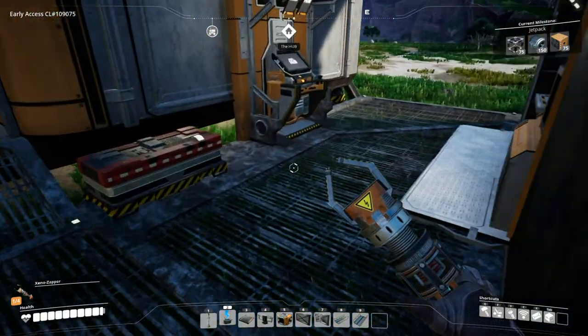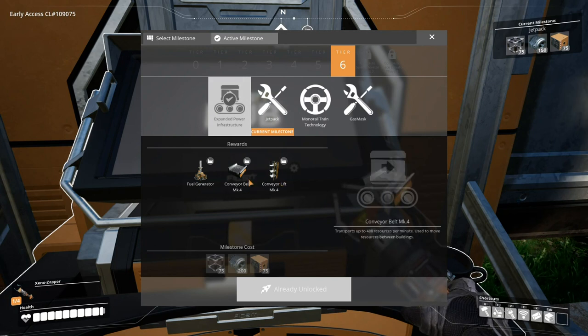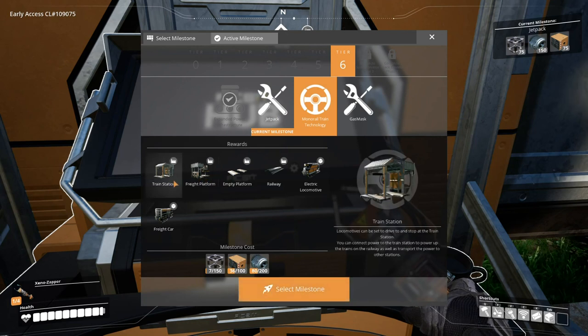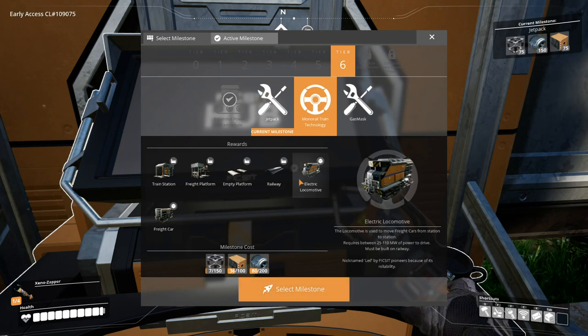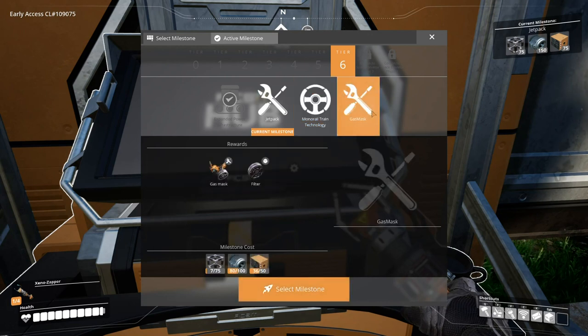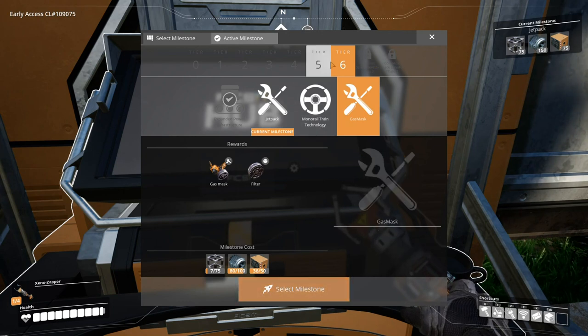We're back at the hub where we do all of our completions. All we got was the two conveyor belts. We're on to the jetpack, and here's our train system — this thing looks pretty damn cool. After that we've got the gas mask, and you don't have to go in order — I could select that milestone if I want the gas mask for those poison gas areas. Then we got to complete the elevator.